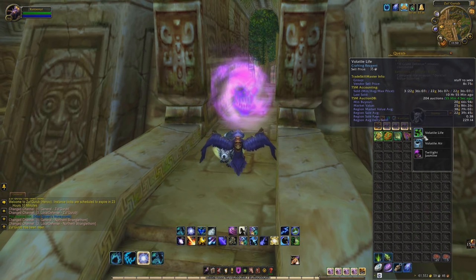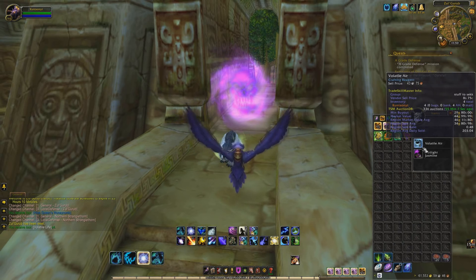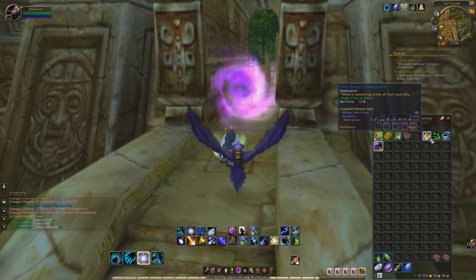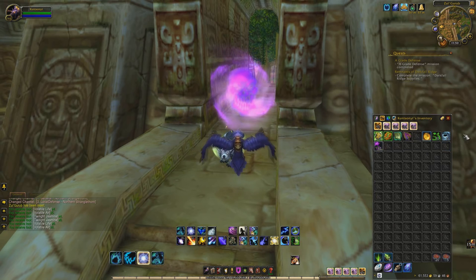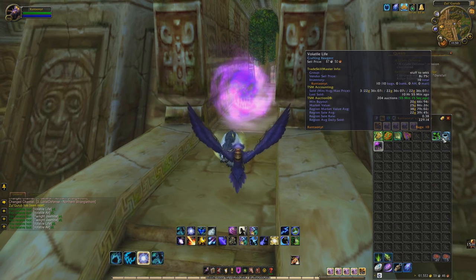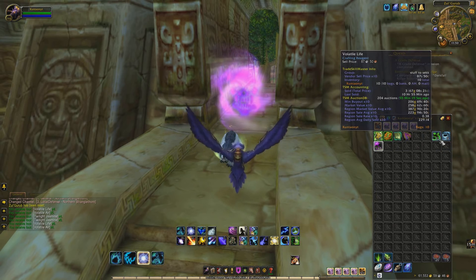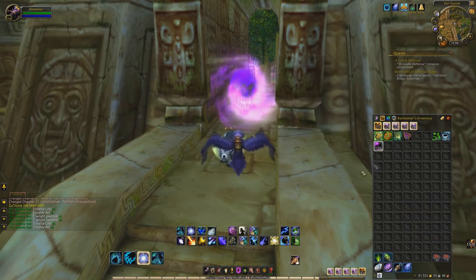I'm going to open one of these after we get outside the dungeon to show you all what is inside of them. As you can see, we've got 4 Volatile Life, 5 Volatile Air, and also some Twilight Jasmine — that will drop in this, it's quite common. After just a few runs, there's 268 gold worth of Volatile Air and then 200 worth of Volatile Life.